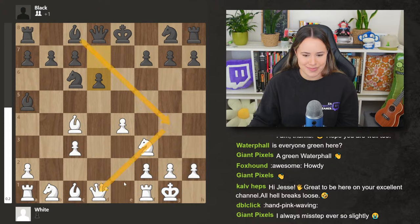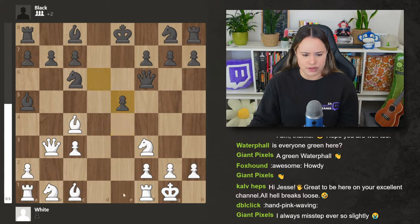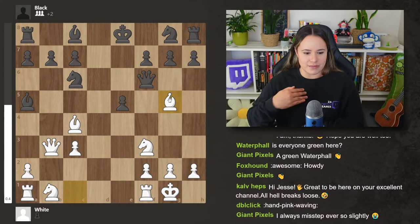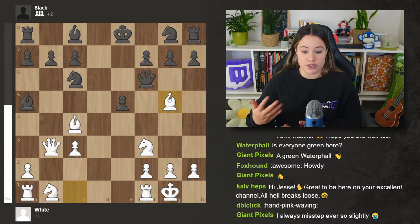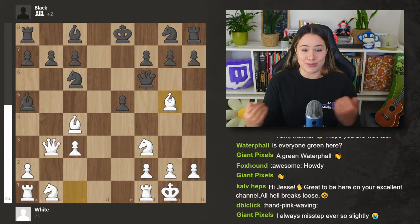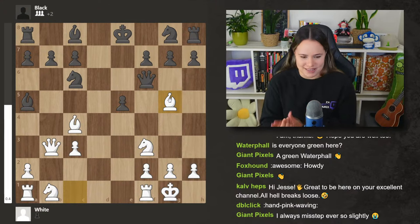Queen to f6 and then something like e5, dxc5, rook e1, or bishop g5 is fine here. What's nice is it gives Paul Morphy vibes — you're playing something aggressive and forcing your opponent to react on every single move. They have to deal with the problem you're creating. That's what I love: you don't play quiet moves where your opponent has so many options. You play something where you are forcing them to deal with or react to your move immediately.